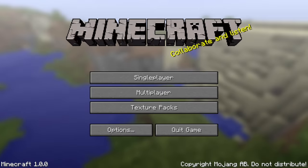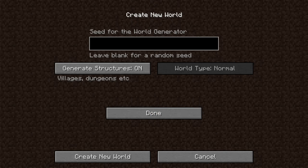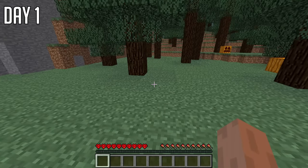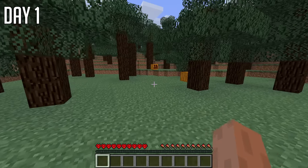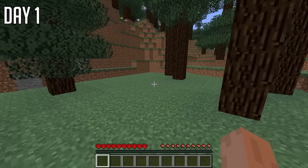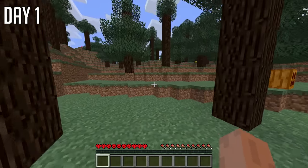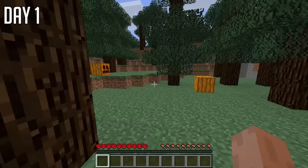Here we are on version 1.0 — look at all this minimal stuff we can change when creating the world, basically nothing. We called the world '100 days of pain', selected hardcore, set the seed as 'Joel da Best', and clicked load. It built the terrain super quickly in comparison to Minecraft today. However, our skin was missing as you can see here with Steve. Walking sounds like breaking dirt in today's Minecraft, so that confused me very much.